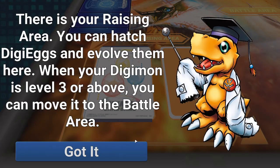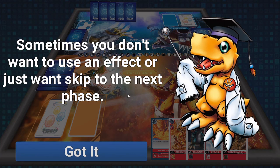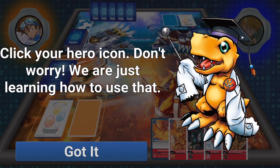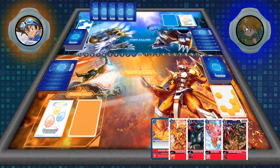Here's our raising area, so we have baby Digimon here. When your Digimon is level 3 or above, you can move it to the battle area — basically, you have to have a rookie in order to move it to the battle area. Heroes aren't a thing in the actual card game; it's just kind of in the app here.